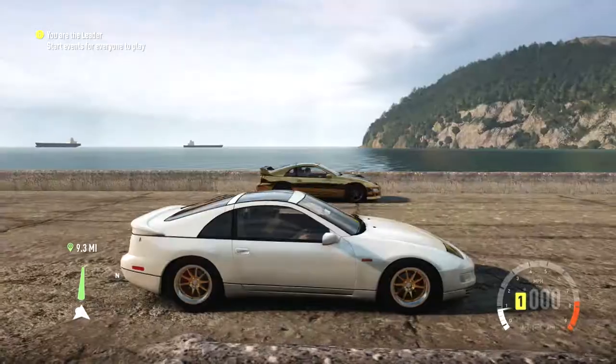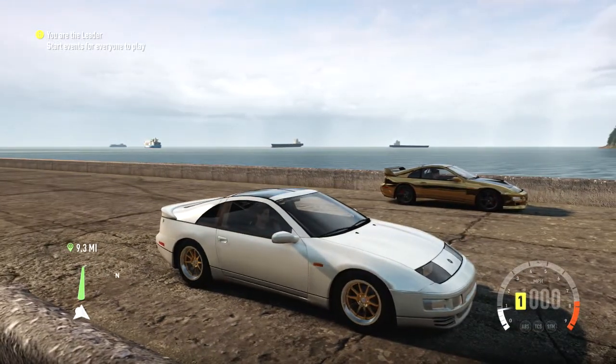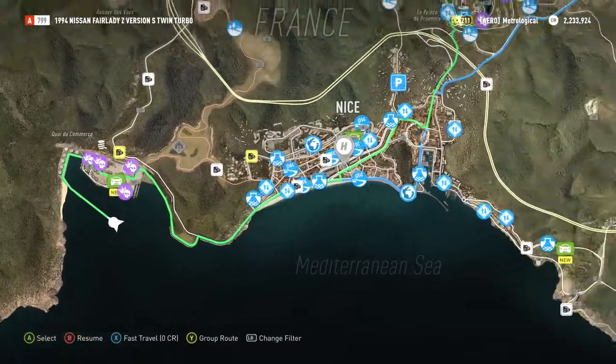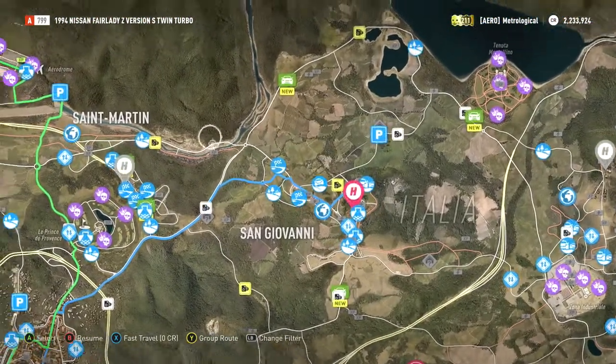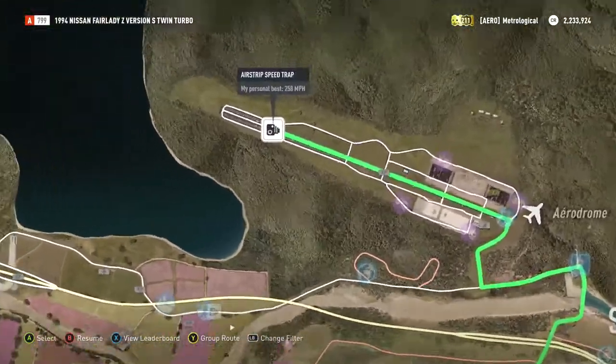We are going to this episode — we are going to San Giovanni, up to the Horizon outpost there, and then we are going to go up to the end of the airport thing and go across the speed trap with the track cars.